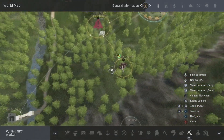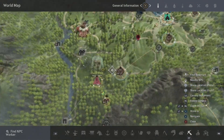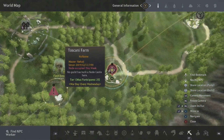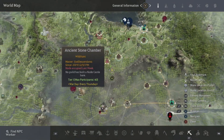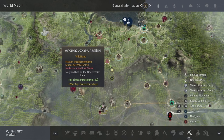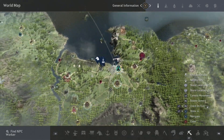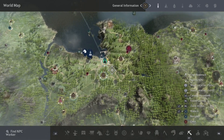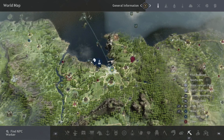An important note: if you want a node like Ancient Stone Chamber unlocked, you need to unlock all connecting nodes first. For example, unlock Tuskelly Farm first, then the next node, which then allows you to unlock Ancient Stone Chamber and send a worker there. That's the basics of getting your nodes set up.